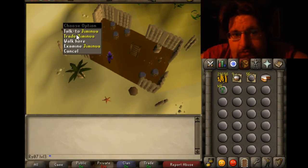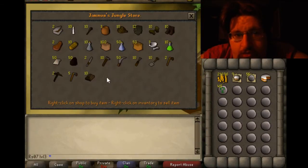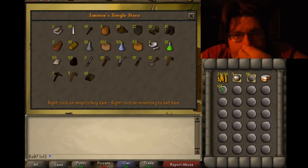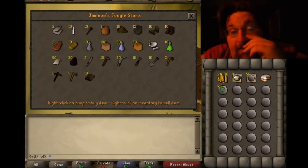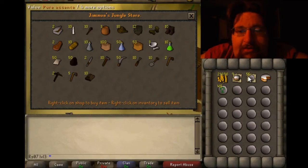What you do to un-note your essence is come to the Brimhaven general store here. On your Brimhaven map extended, your house will probably be right about here. You can run down, but that costs money. This is for if you don't have 4D construction and you just have room crafting. What you do is you sell 10 noted essence, you buy 10. Sell 10, buy 10. Sell 3, buy 3.